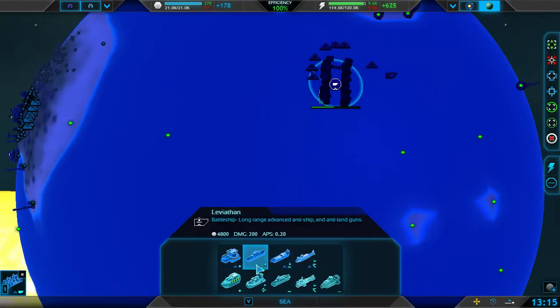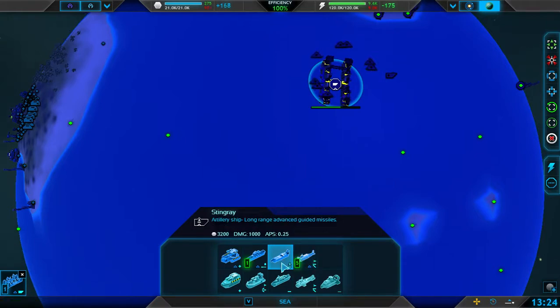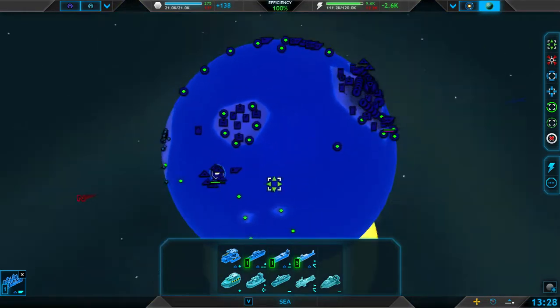These are Leviathans — they shoot ridiculously far. So maybe I'll spawn one of those in. Then I'll make mostly Krakens and just one Stingray, just so you can see what they do as well.